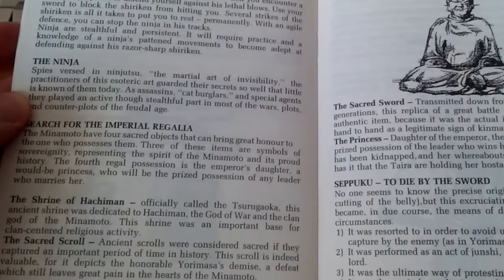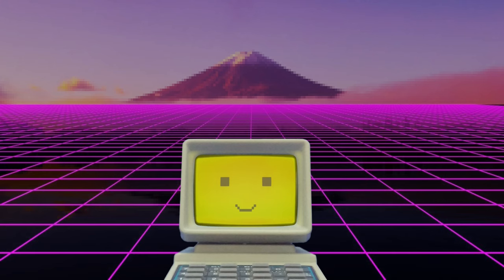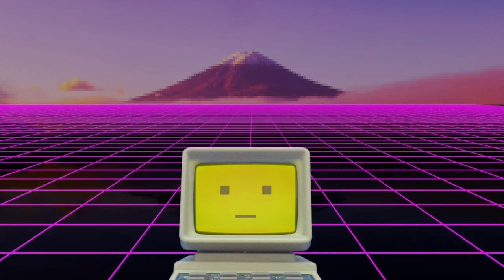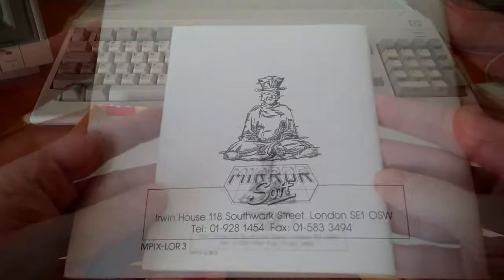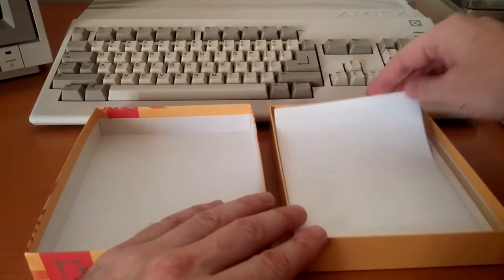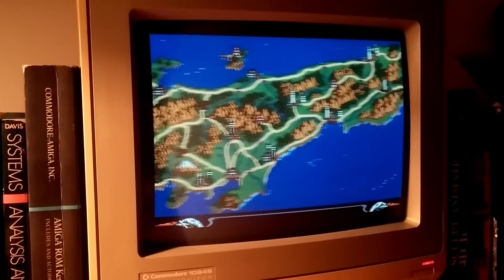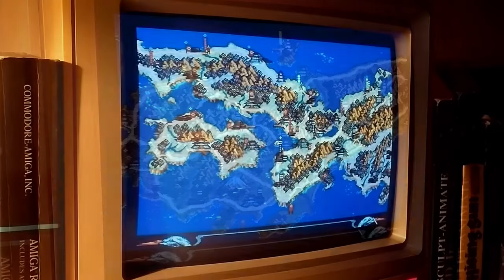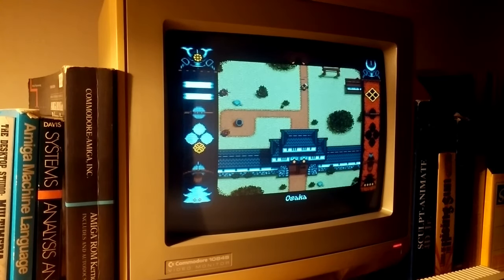Besides defeating the Taira, your tasks also include finding and collecting the three imperial regalia, as well as rescuing the emperor's kidnapped daughter. Next is a map of Japan, providing easy reference of city names. A nice detail is the seamless transition between seasons depicted by a shift in environmental hues, and this color change is reflected in static screens and action sequences, contributing to the overall immersion.